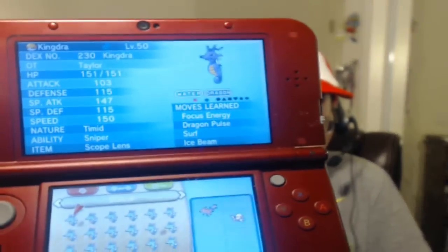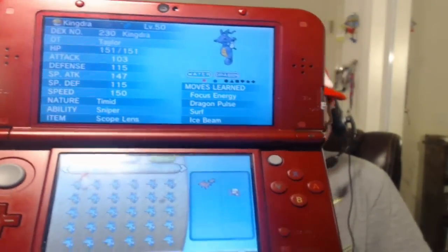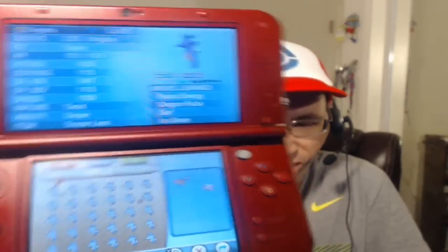Last but not least — this one I actually had a hard time choosing between two Pokémon — but it is Kingdra, the Sniper ability, Scope Lens, Focus Energy, Dragon Pulse, Surf, and Ice Beam. It doesn't learn Hydro Pump until level 60, so I didn't give it Hydro Pump because I wanted to make it level 50.